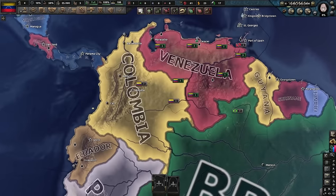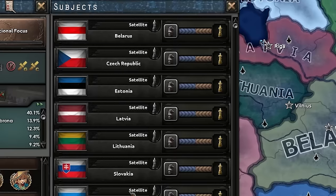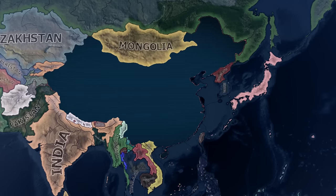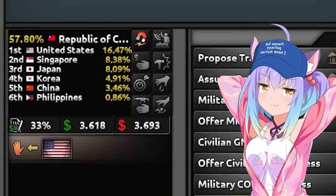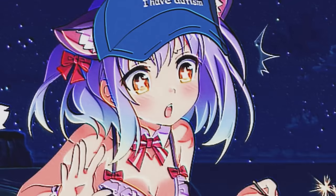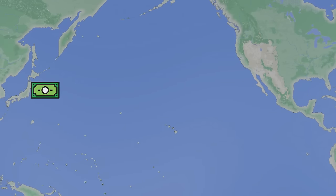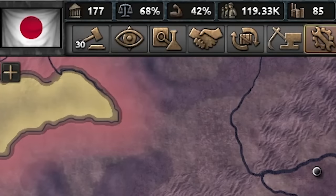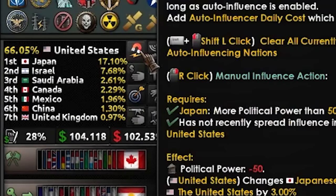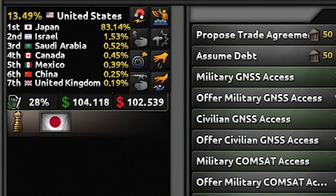Just like Victoria 2, Millennium Dawn features an influence system, but unlike Victoria 2, Millennium Dawn's influence system lets you puppet the countries that you influence. This system can easily be exploited if you play as a country that makes a ton of money, thanks to the fact that investing in factories and infrastructure gives you a tiny bit of influence. Which means that, hypothetically, I could play as Japan and invest every dollar I make into the United States of America. On top of building factories in the US, I could also hypothetically spend every single political power point into influencing the US, which could, hypothetically, lead to me having the US as my puppet by 2001.